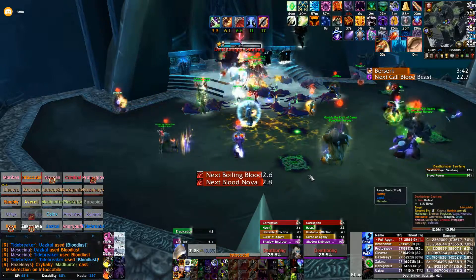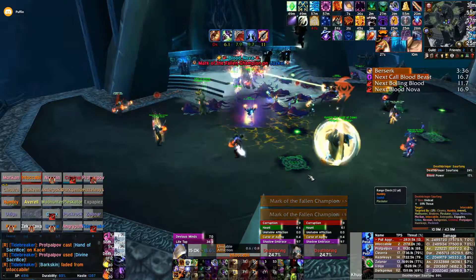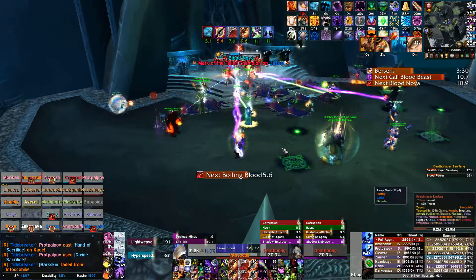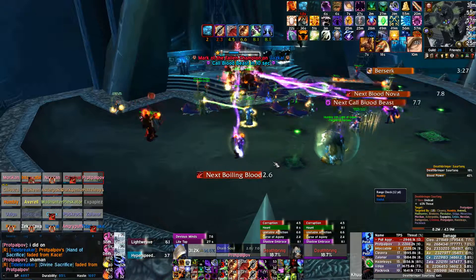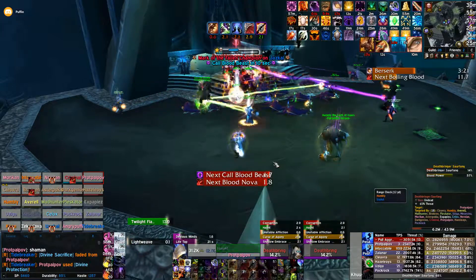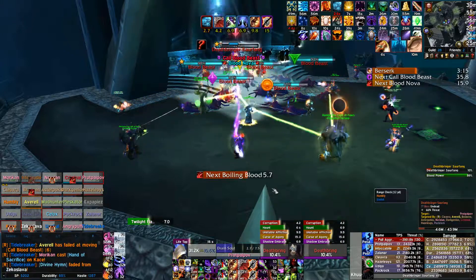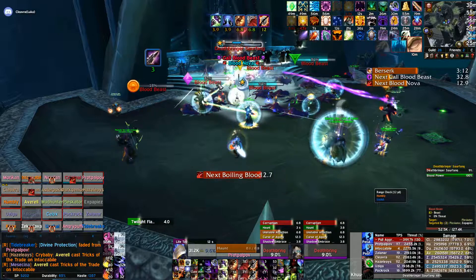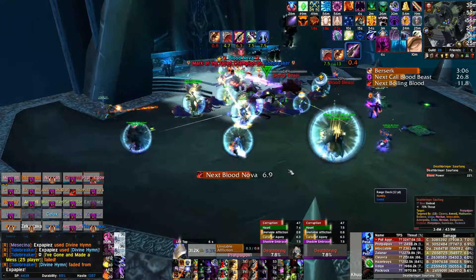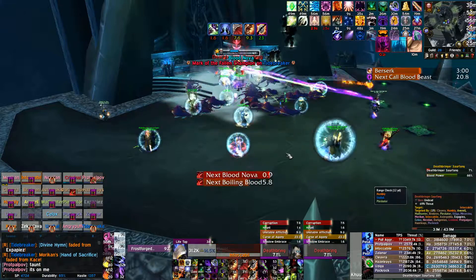30% — I need to reapply Corruption. Life tap. 26% and Drain Life mode — one tick. Haunt will fall off, we don't want Haunt to fall off because Haunt empowers every damage that we do. I have a macro that doesn't let me spam. Drain Soul. You have to get used to moving a bit and it's going to be good. Bloodbeasts are super dead almost, except this one — going to dot it. No way we're getting aggro over that. Haunt will fall off — reapply everything.